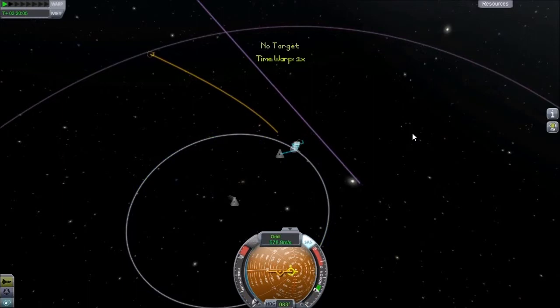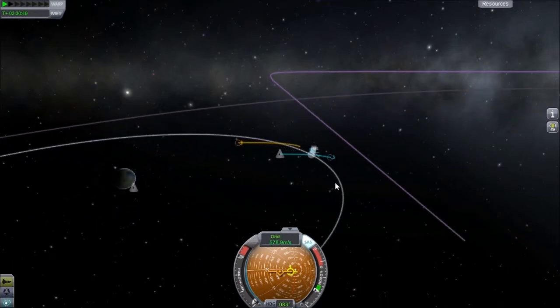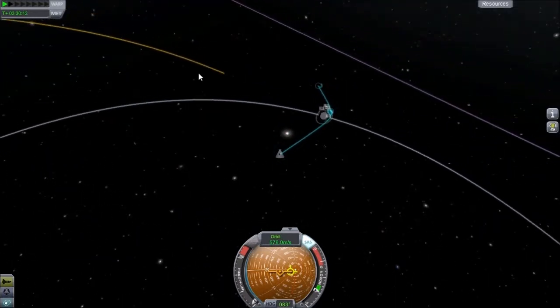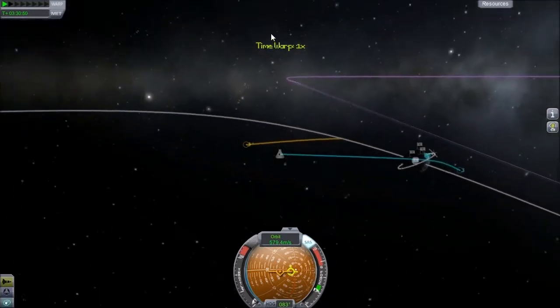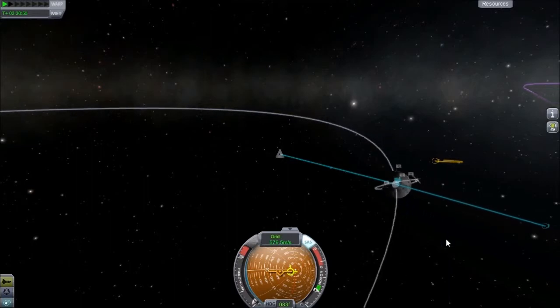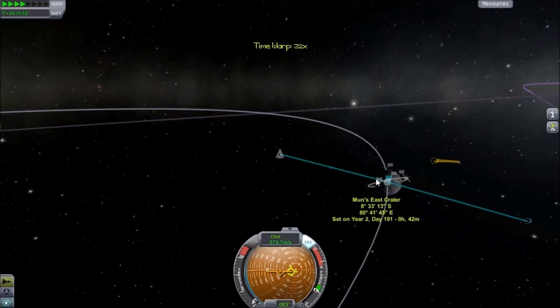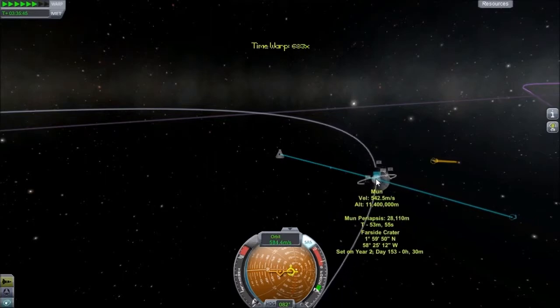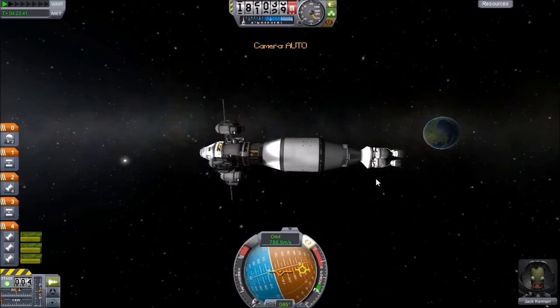We are in encounter with the moon — if we don't land we'll be flung out of Kerbin's sphere of influence anyway. If we land right about here we should be able to rendezvous with the other ship pretty easily, I think. We want to start a little bit early, probably about right there. So let's face retrograde and we're just going to burn with the nuclear engines.